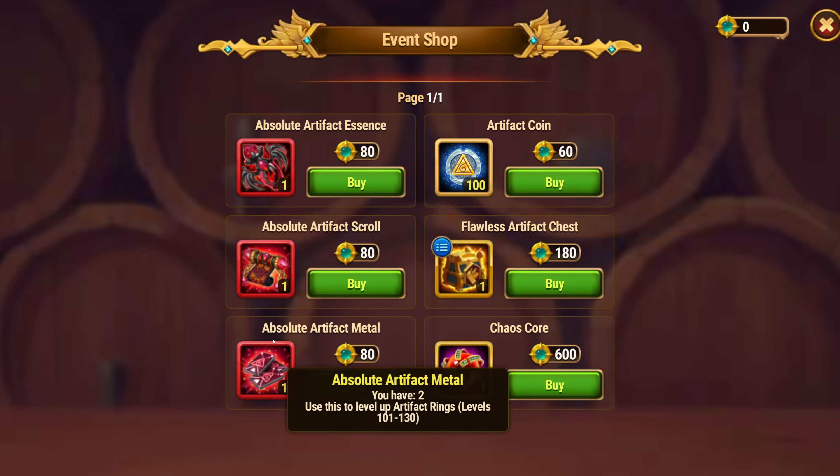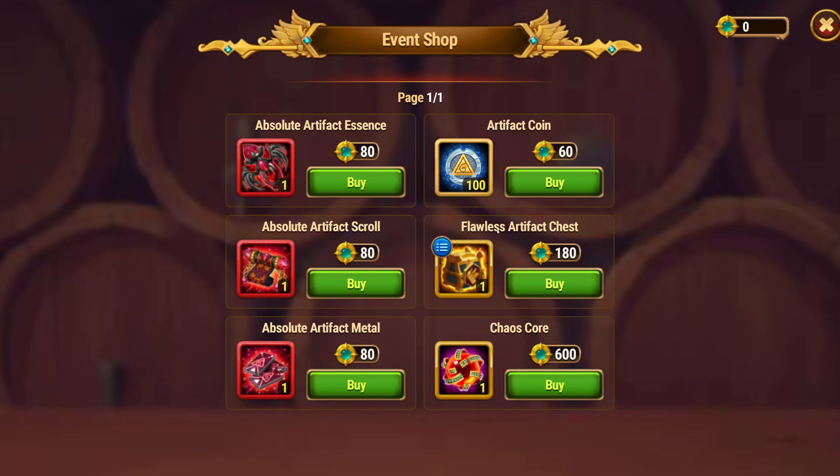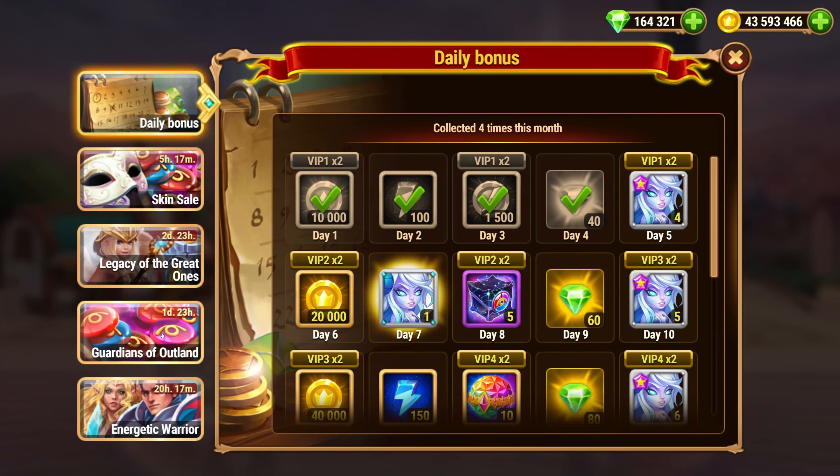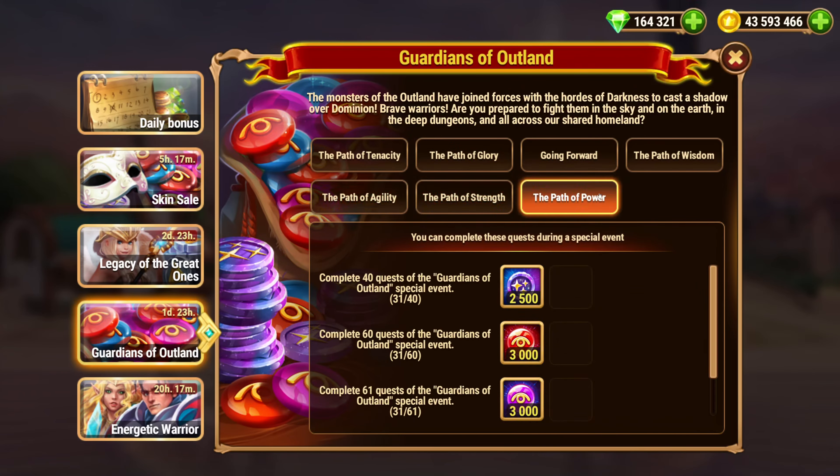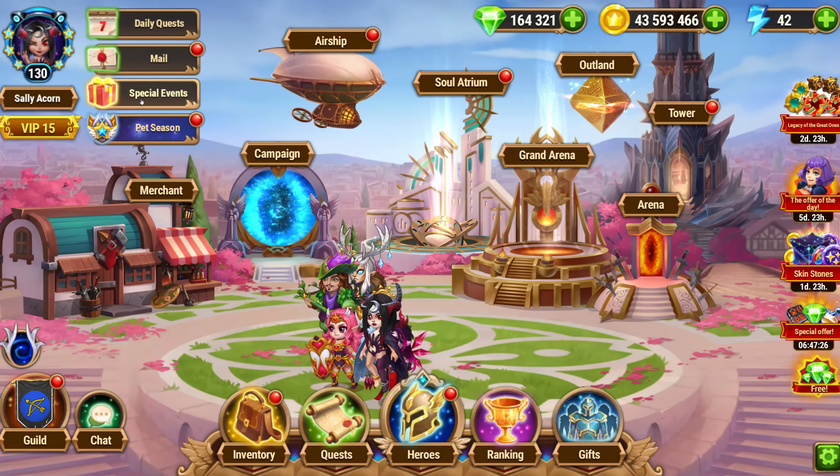I don't have any of the scrolls or medals. We also have the Guardians Outland event here too, which gets you skin stones — it's always one of the things you probably need. So there are some double dip opportunities.